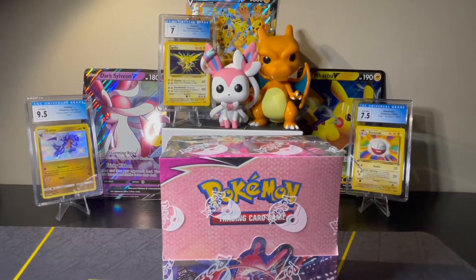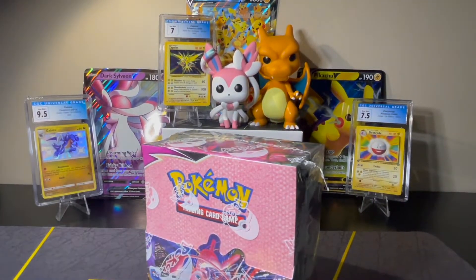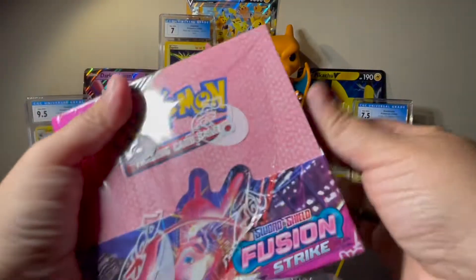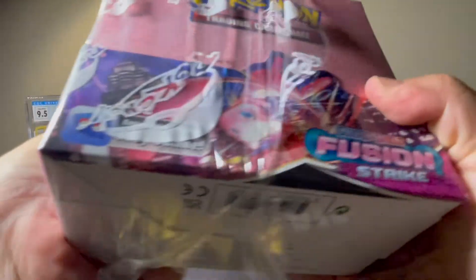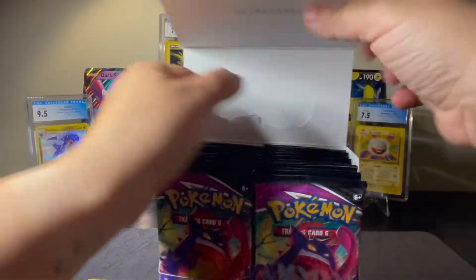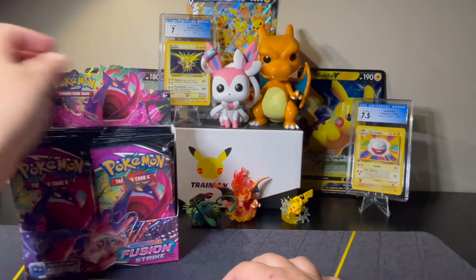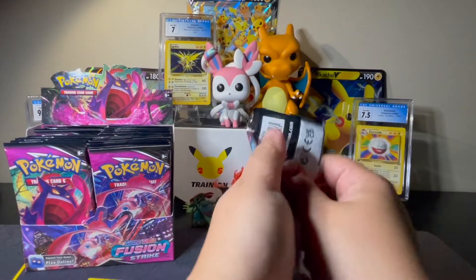Hi everyone, welcome back to PokeHCT. Today on the channel I'll be opening a booster box of Fusion Strike. I'm looking for Alt Arts — the Celebi Alt Art is really cute, of course the Gengar and Mew Alt Arts are also really cute. Hopefully we get some luck with this box. Let's get the plastic off. Left or right — we started with the left side last booster box opening, so let's go ahead and start with the right side with Gengar. Off we go, wish me luck!